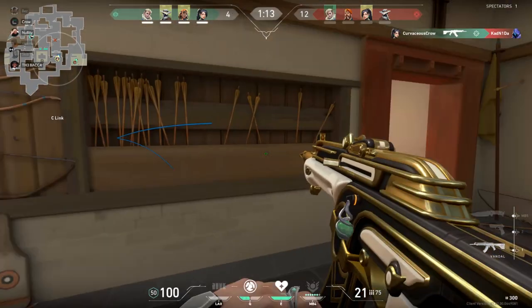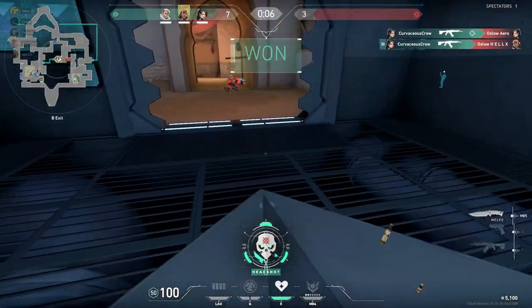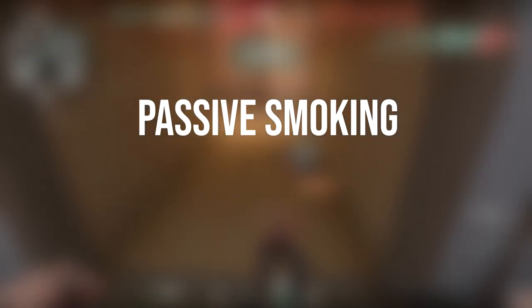Being aware of these differences and knowing when to use them can elevate your gameplay to the next level. Before looking at smokes in practice, let's take a look at some theory. Smoking can be divided into two general categories: passive smoking and aggressive smoking.